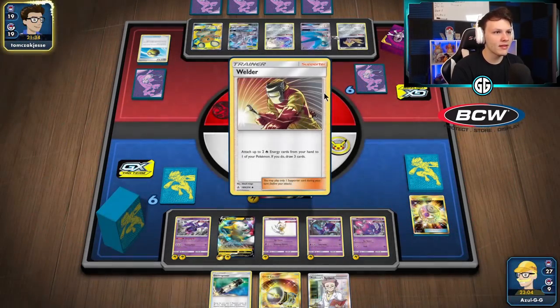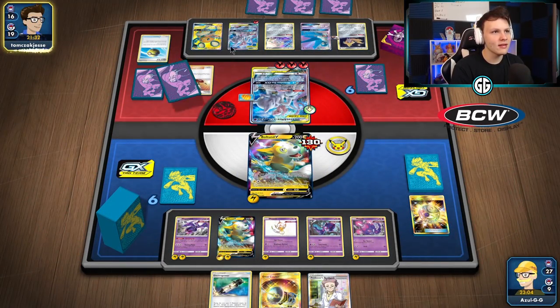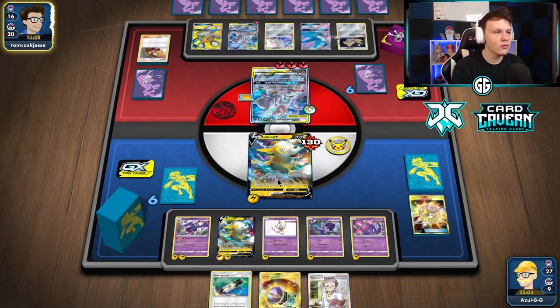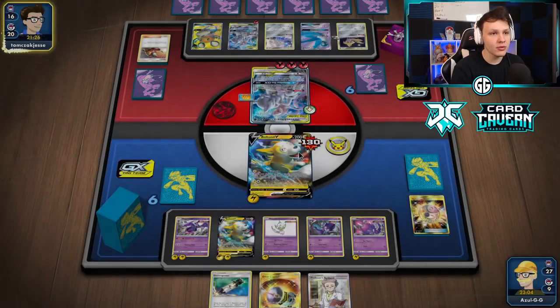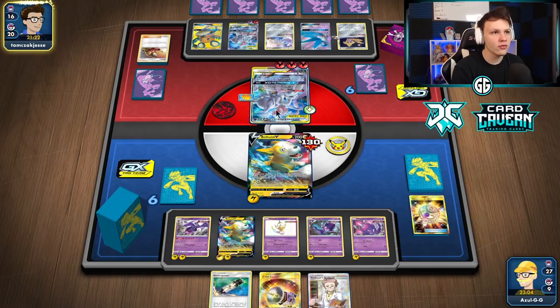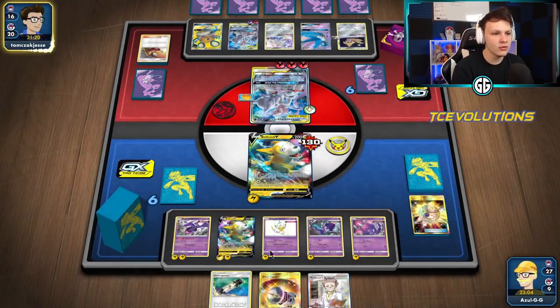Is that a Dede-grab? Has to be very unfortunate. They're not using the Dede — they just got it out of the deck. Just a Welder to that Mewtwo. The Latios would have been good. A Tag Purge would have been kind of annoying — we'd have to go with Great Catcher into Boss's Orders to KO the second Mewtwo.